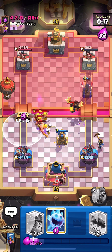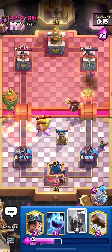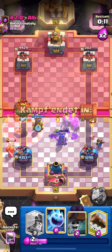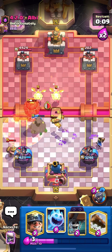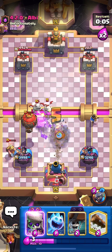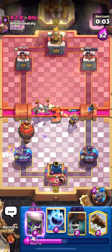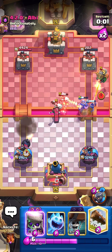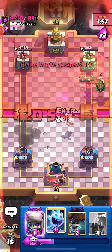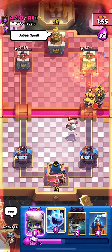I'll go Wall Breakers here — just using them on defense. I'll put my Tesla for the Balloon and we should be fine on defense. This is pretty much game over. All I need is a Poison down — Log and then Poison. Really nice win right there against Lava Hound Miner.